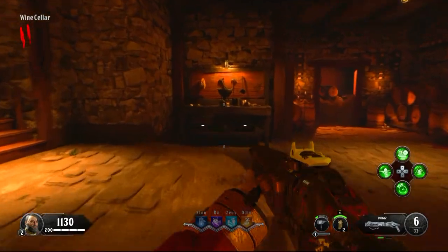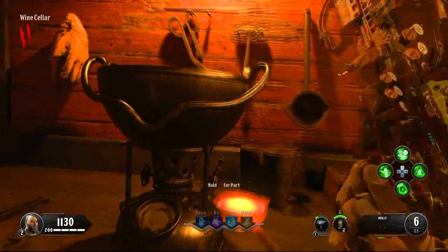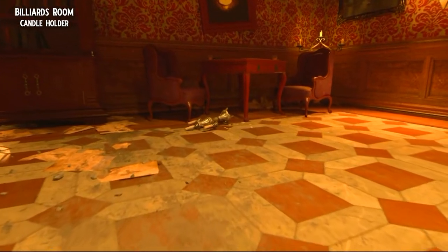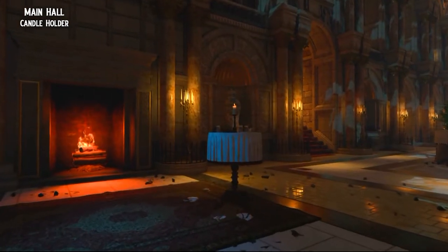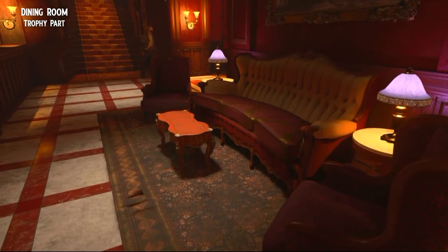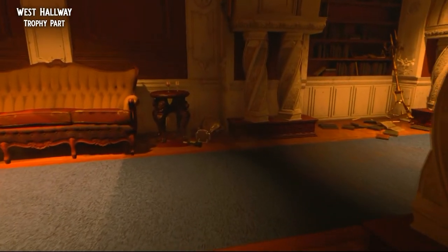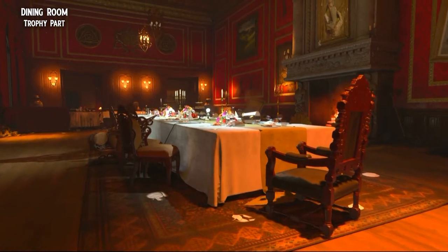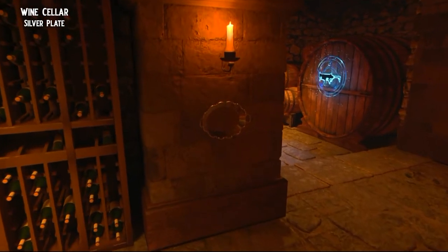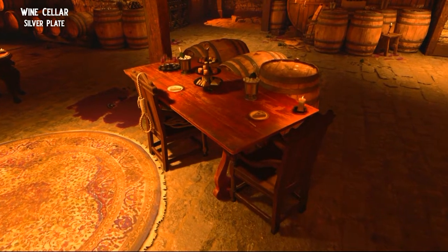Next are the silver bullets. The candle holder part spawns in the entrance hall on the round dining table, on the floor near the fireplace in the billiards room, or in the main hall near the Mozu wall buy near the clock. The trophy part can spawn in the dining room on the red table opposite the clock, on the ground near the sofa in the west hallway, or on the huge dining table in the dining room. The plate part spawns in the cellar — on the wall near the vases, opposite the workbench on the shelf, or on the large wooden table beside the noose.